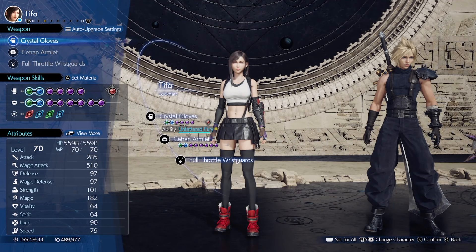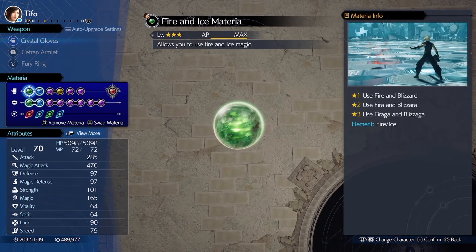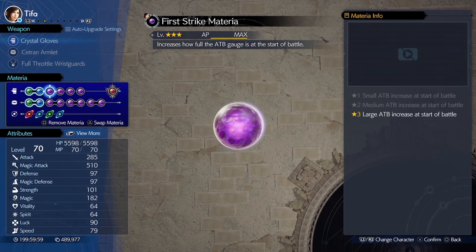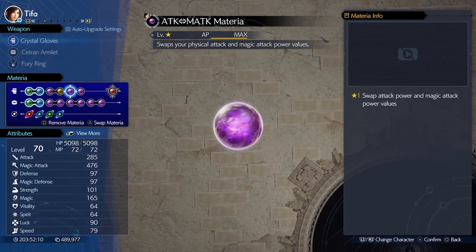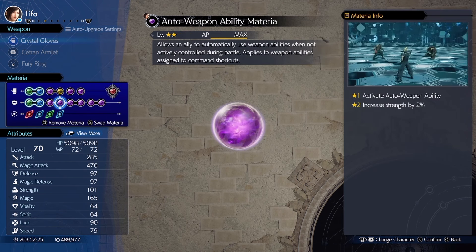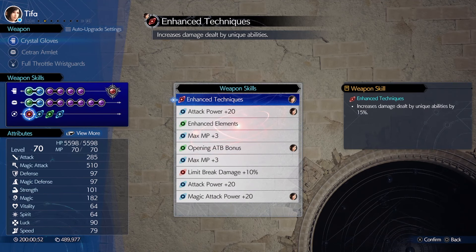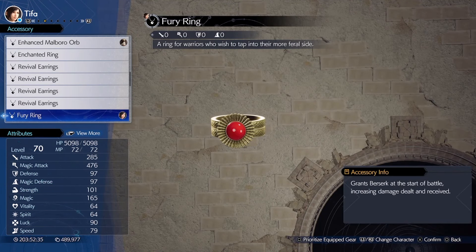The second teammate might be a surprise — Tifa has the second highest magic stat in the game. We'll use Fire and Ice materia linked to Magnify to make them AoE, and Ice linked to Magic Focus. First Strike and ATB Boost give her 2 ATB at the start. She needs Attack and Magic Swap materia plus Strength materia for even more magic stat, along with ATB Stagger. The rest boost her magic stat further. Odin is her best summon, Crystal Gloves her best weapon. For accessories, use the Fury Ring for 30% more damage.